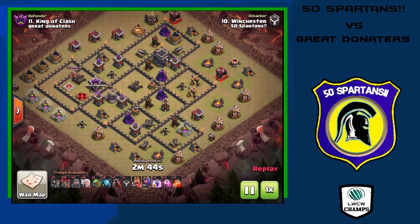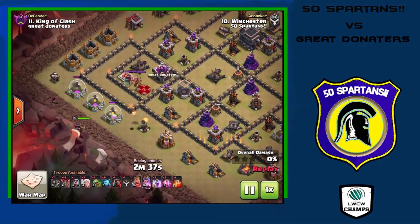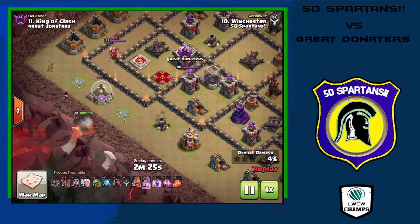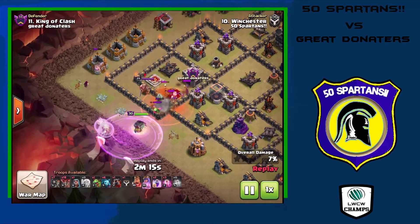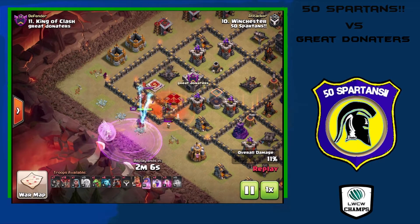Moving up to number 11, Winchester brings in a queen walk LaLoon. He starts in the west corner with a wizard down to funnel, making sure the queen moves toward the south. The enemy CC goes down, healers come in, and the queen aggroes the enemy queen as well as triggering a tesla farm. Down goes the enemy queen, down goes the enemy CC.